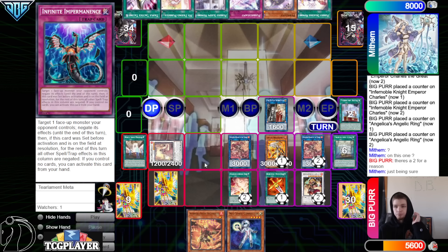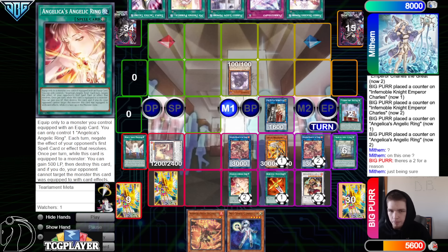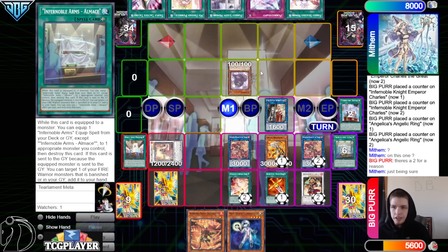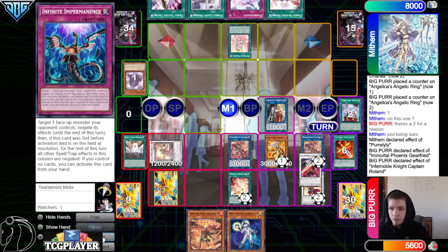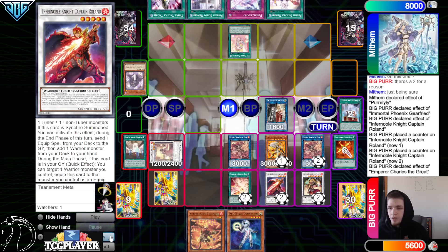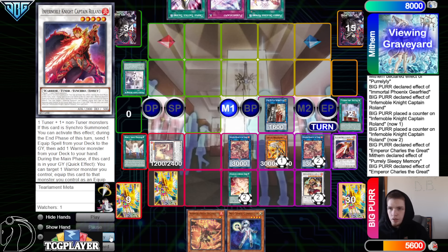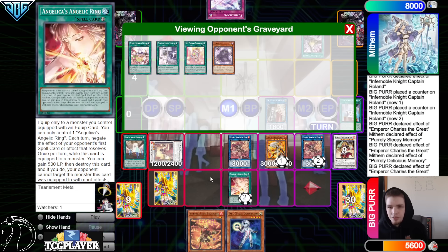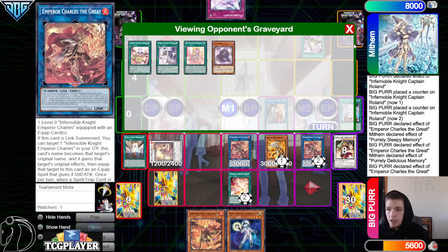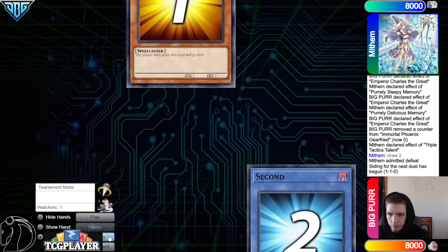They draw Talons. So we have 2 spell and trap negates, a pop, a monster negate, and then an Imperm — and then this as another spell negate. Normal out Purlily, activate the effect. Chain Gearfreed to negate and destroy that. Then activate My Friend Purlily on the activation. Captain Roland effect to equip, and then activate the effect to pop — pop the My Friend Purlily. Activate Sleepy, chain to negate. Activate Delicious, chain to negate. Because if it's like Dark Ruler or Super Poly, realistically we win anyways since they'd be on nothing. Activate Talons, and then Angelica Ring will just negate that. They just submit defeat.